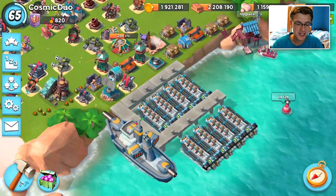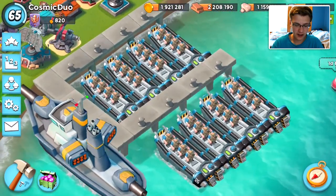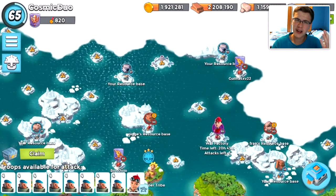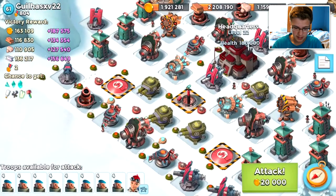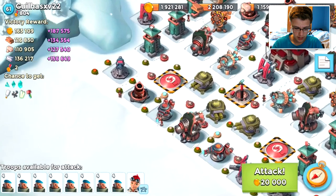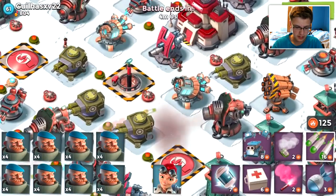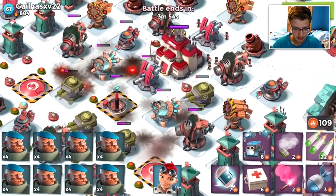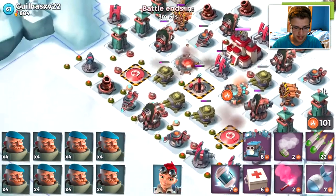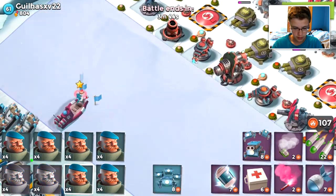Hello guys, welcome back to another Boom Beach video. Today we are going to be using our favorite and most stressful troop - Grenadiers. All Grenadiers here. We are on a three offensive boost right now. I kind of want to clear my map right after this and I don't think I'd be able to attack without this boost. We are bringing Captain Everspark with Critter Swarm just because we need the critters to start tanking some of the damage. Now, this is an extremely front-loaded base but he does not have any ice, so that is going to be a plus. We're going to place Everspark with our Grenadiers.